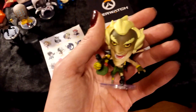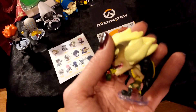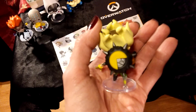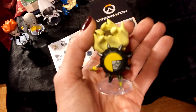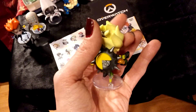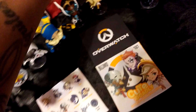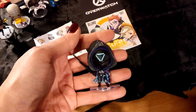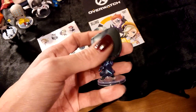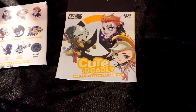There's my Junkrat. He looks cool — I love Junkrat. Finally the camera focuses. This is Mr. Junkrat, he's not too bad. Next figure up is Strike Ana, and she looks freaking intimidating. I love Ana, she looks absolutely cool. And that is Cute But Deadly Series 5.